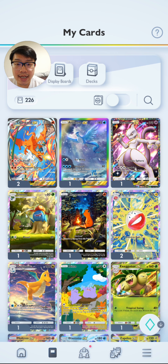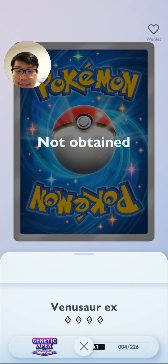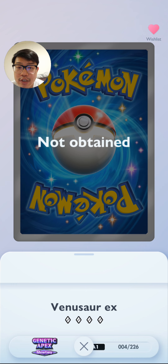You can also wishlist your cards. If I click this button in my cards and I really want Venusaur EX, I can click the little heart button. Every time it shows up in Wonder Picks it will have a heart icon to highlight that that's what I want.